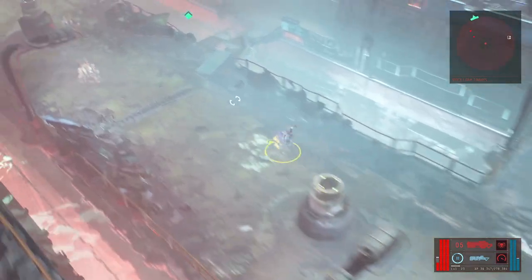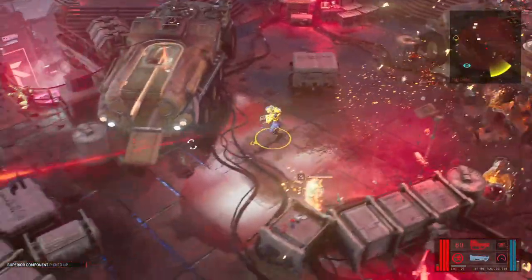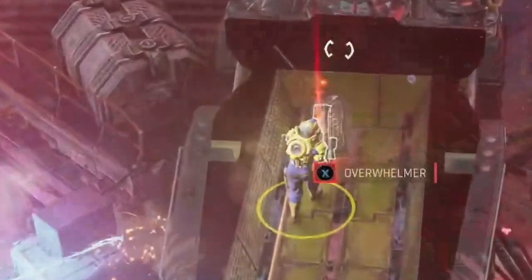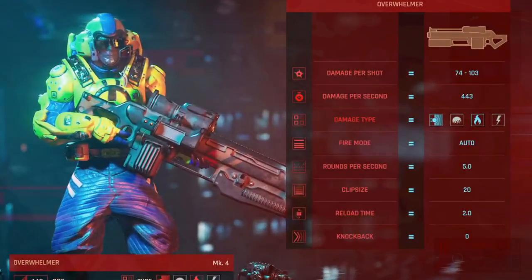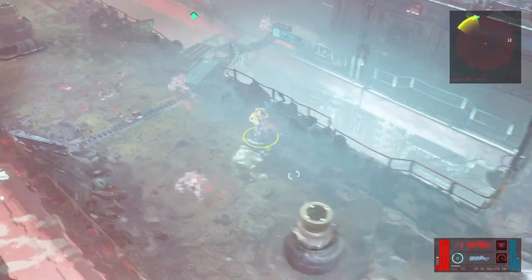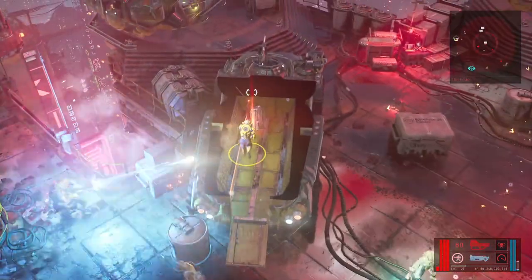The last gun I will talk about that you can find very early on is the Overwhelmer. This is sitting in the back of a truck as soon as you start the game, but it is well guarded by enemies from level 18 to 25, so take your chances. If you can get it, it may take you through the whole game. It's got a clip size of 20 and a reload speed of 2 seconds. It's basically the Dominator with explosive bullets. It also works great on those annoying guys with the shield, so it's worth risking your life for if you can manage to get to it.